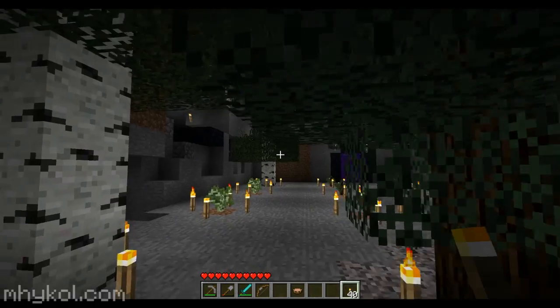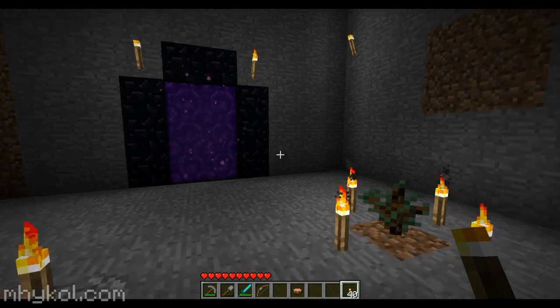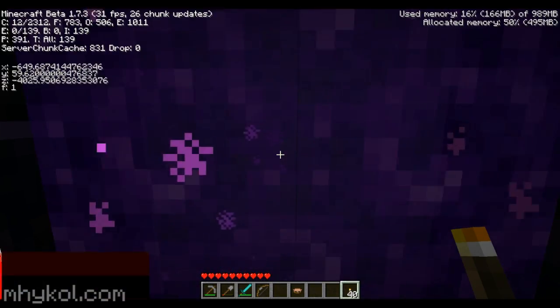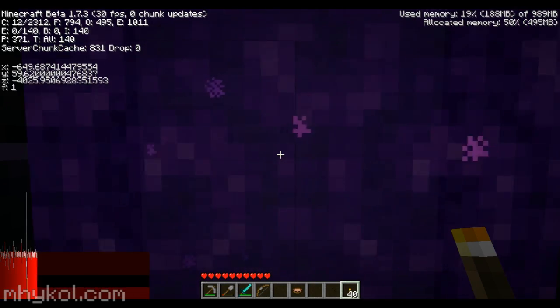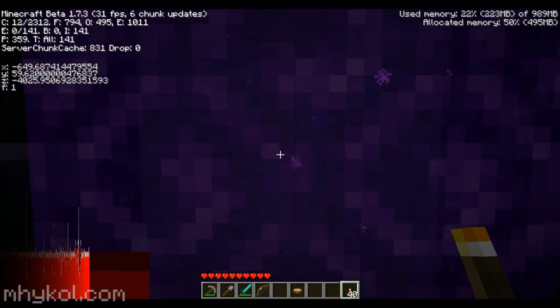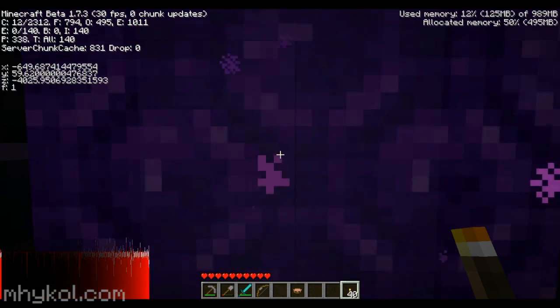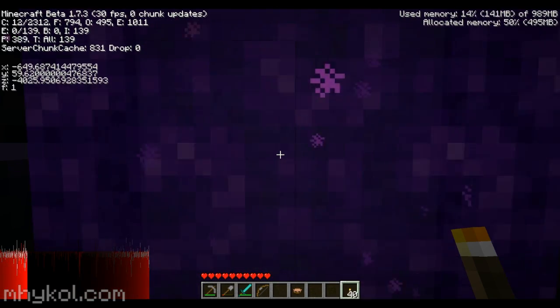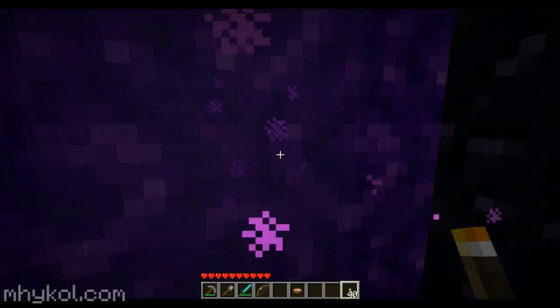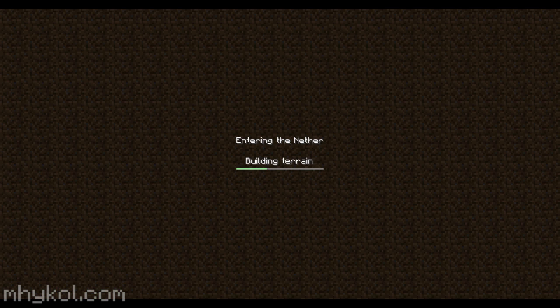Anyway, we're going into the Nether to check some coordinates. As far as I know, right now we're at negative 649, negative 4025 in the overworld, which would be about negative 82, negative 496 inside the Nether. The old base is at around 101, 97, so I need to figure out where to go from my scribbled notes.